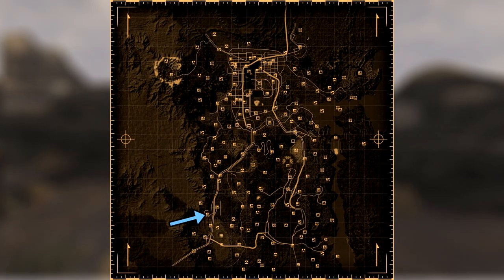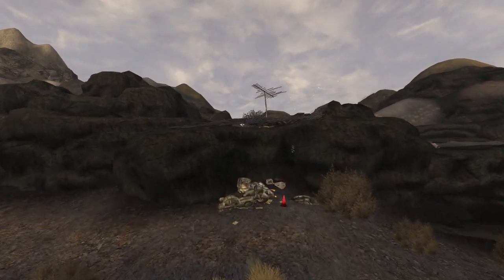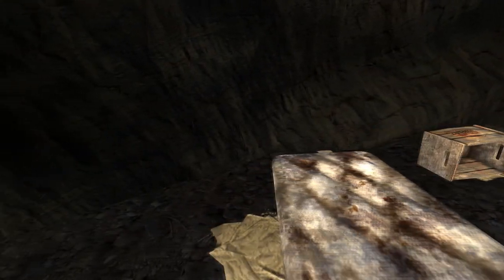Next up is the Mesquite Mountains Lean To. Head west to southwest from the California Sunset Drive-In and there will be an antenna sticking out underneath a cliff. Inside the small shelter on a wooden box will be the cap.